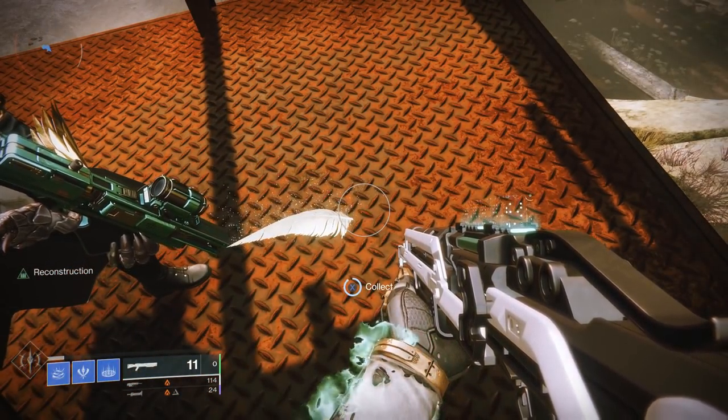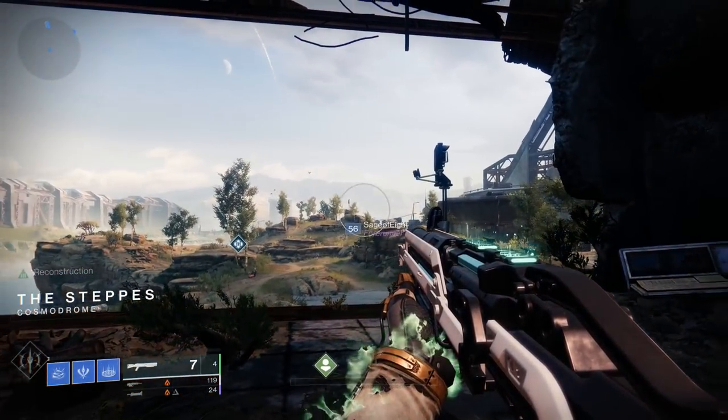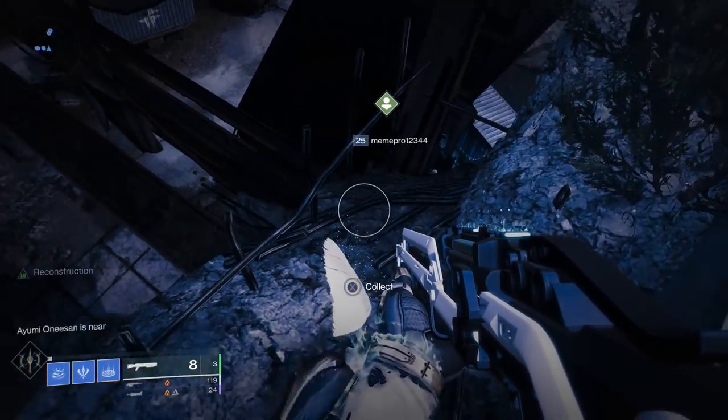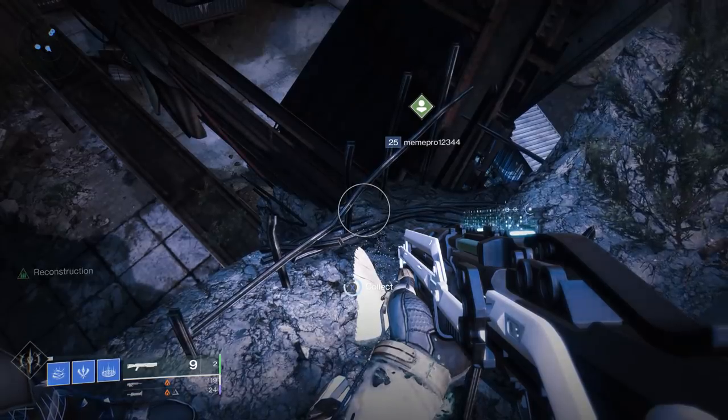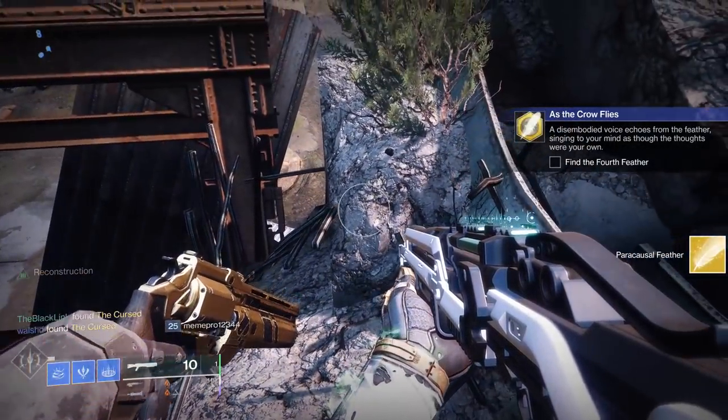After that, head down to the Cosmodrome where the third feather can be found waiting basically right in front of the fast travel node in the Steps. Once you've warped in, jump right up on top of this structure and you'll find the third feather waiting and ready to be scanned. Do it and you're ready to move on to the fourth.